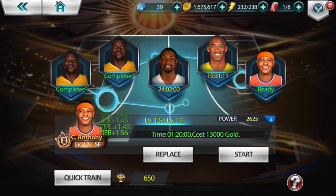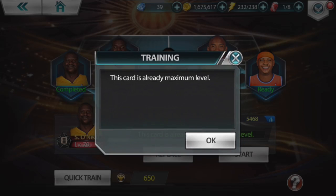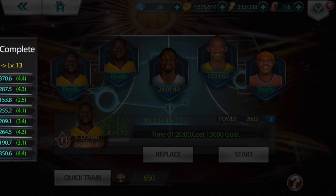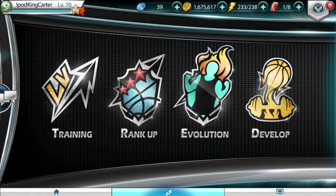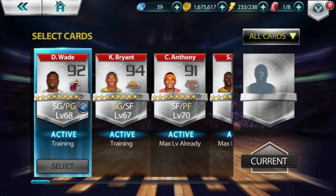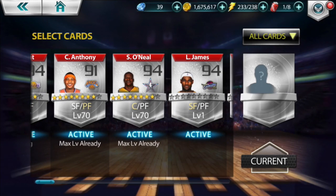My Shaquille O'Neal mythic is at level 70 — maxed out, can't go anymore. My legendary is now at level 14. The reason I'm building up my legendaries again is because I want to play league, get to division one, and win every single match there before going to mythic. Right now I have Dwyane Wade, Kobe Bryant, Carmelo Anthony, and Shaquille O'Neal — both Carmelo and Shaq are level 70 and maxed out.